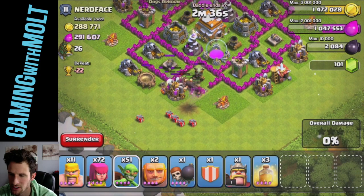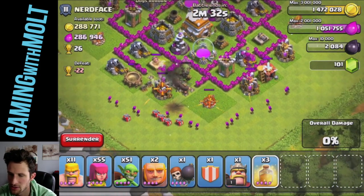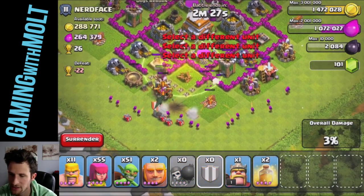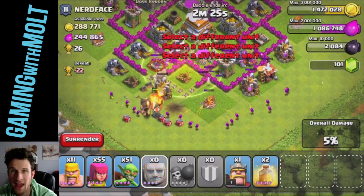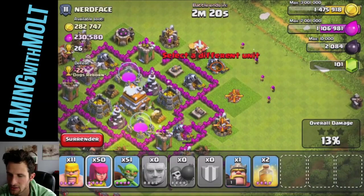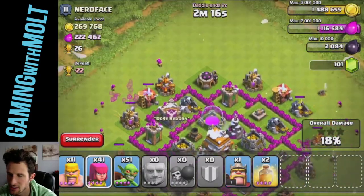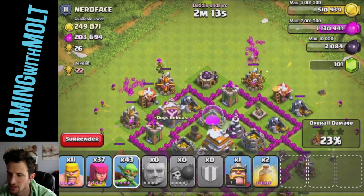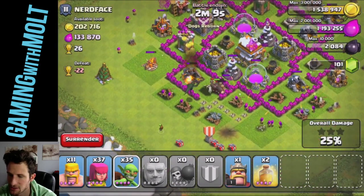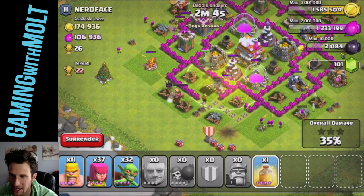I'm going to start spreading out archers around the base. Let's drop a heal spell in here on these guys. Now that air defense is down, I can drop my dragon from matt — thank you so much, that's definitely going to help me win this raid. Let's continue to spread out troops around the side. A lot of his resources are in his collectors, so I'm going to spread out goblins around the base to take all of that out. Heal spell for the dragon and those giants.